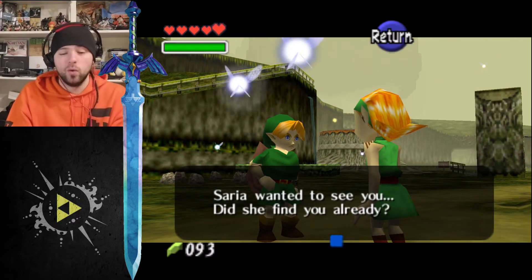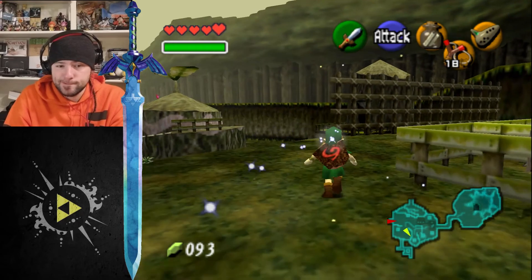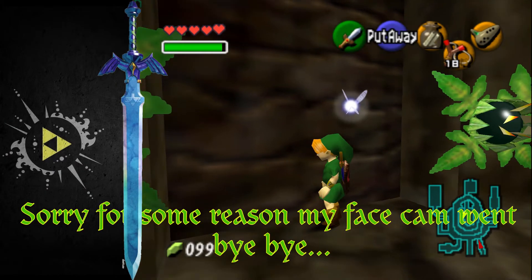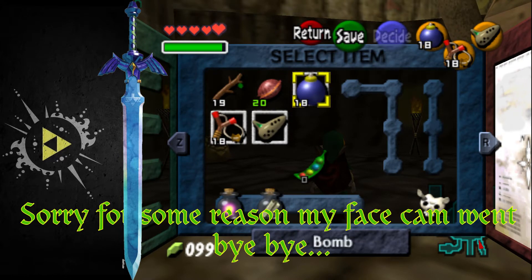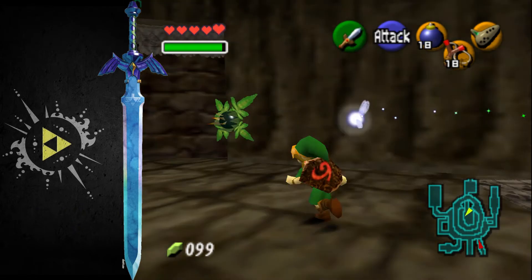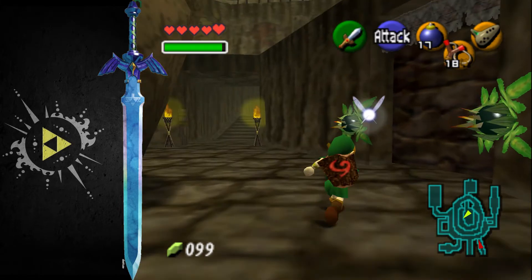Yeah, that's why I'm here. Saria wanted to see me — I need to find her, wherever the heck she may be. I started wandering. I found my way back to the Goron Cave here, so we're going to blow this wall up that I never did blow up. I noticed there were several things, at least two, that I need to blow up that I haven't blown up yet. So let's go ahead and do that just for fun, just to find something new.